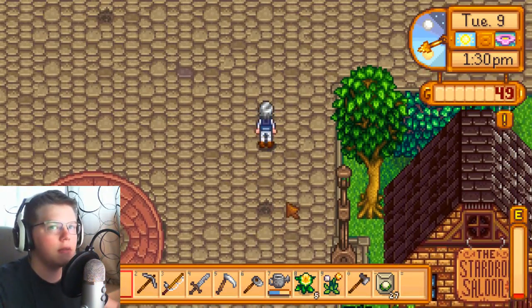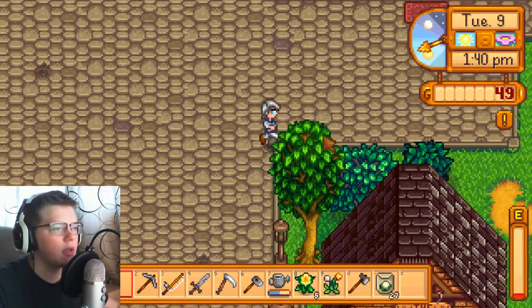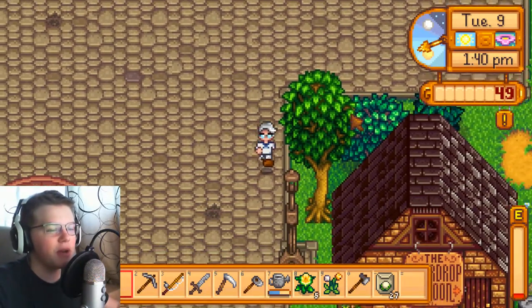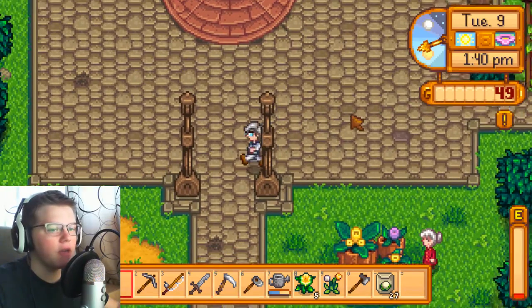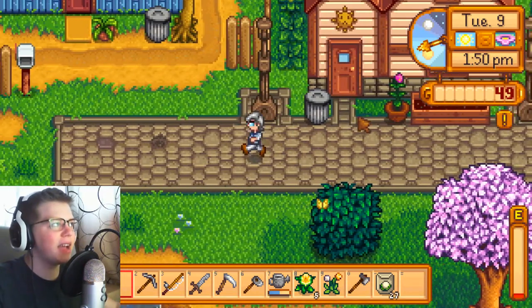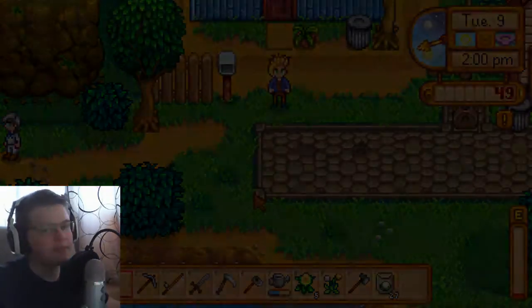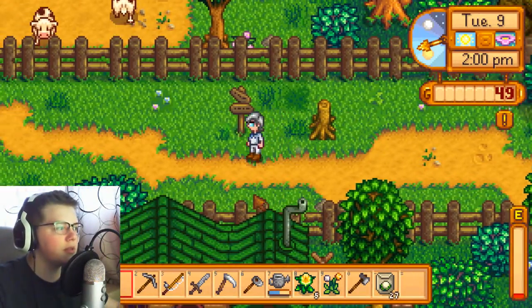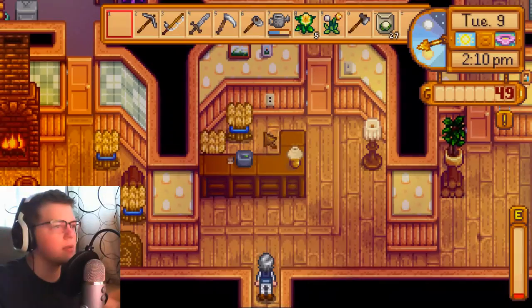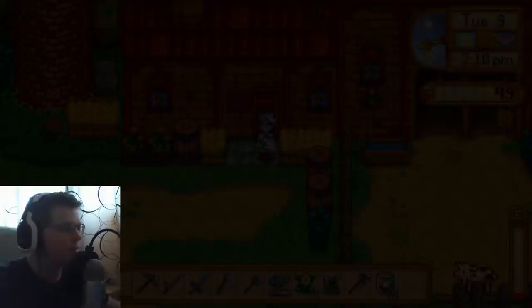We check the board — tomorrow is Vincent's birthday, nothing else today. We did miss Lewis's birthday though. I was thinking about it and realized I saw it was Lewis's birthday but didn't give him anything — I completely forgot. Let's see if we can meet the person who runs the animal farm. She's been gone every day.